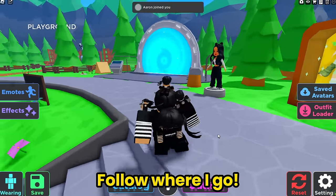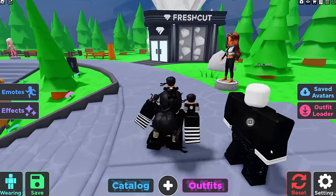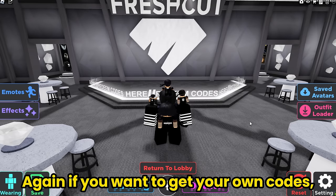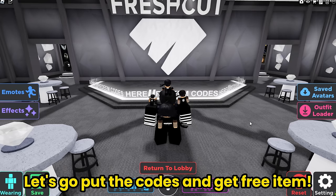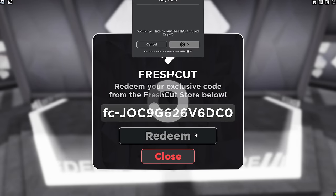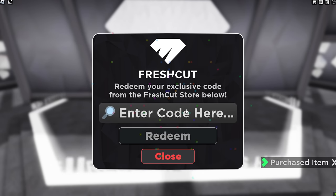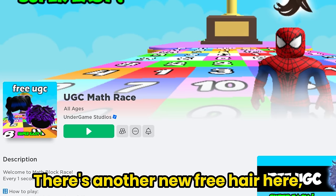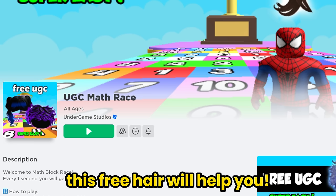Follow where I go! Again, if you want to get your own codes, I will leave the link in the description. Let's go put the codes and get free items! You will get the Fresh Cut Cupid Toga for free! There's another new free hair here. And since all the hair is now 50 Robux, this free hair will help you!